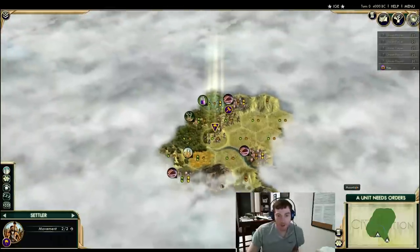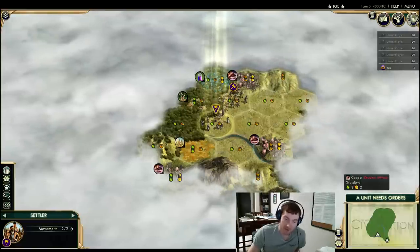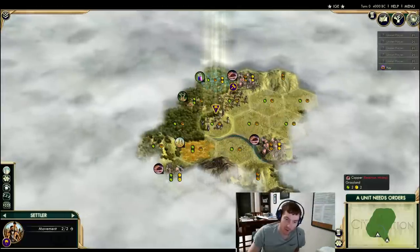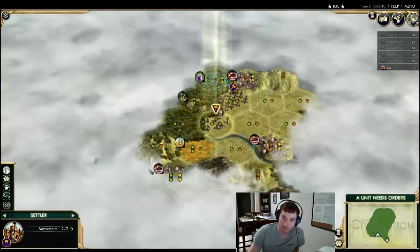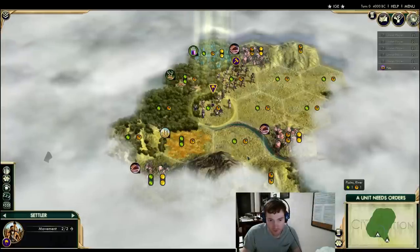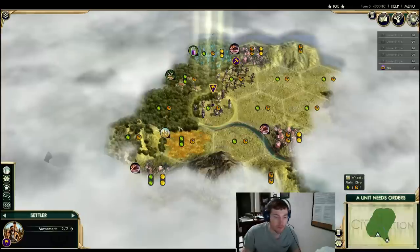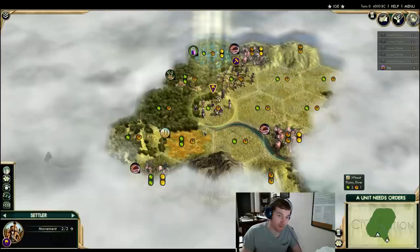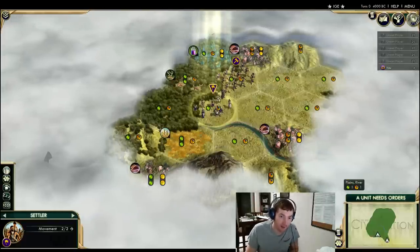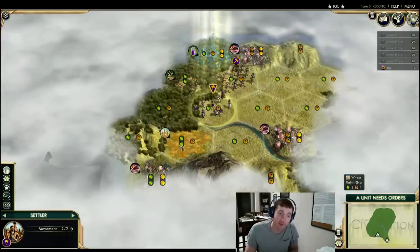What immediately jumps out to me is we have nice early-game tiles with the wheat and the deer — those are great early-game tiles. The grassland copper is actually a surprisingly good tile early too; it's very easy to improve as a mining resource and has a nice yield: two growth, one hammer, and two gold very early. This is a great Earth Mother Pantheon with three coppers sitting around here. My initial thought is I would love to get on this mountain — I'm already on a river, which is great. Moving to this river tile is really screaming out to me to settle there. It gives me the mountain, keeps the dyes, keeps all three of the copper, and still has immediate tiles to work.